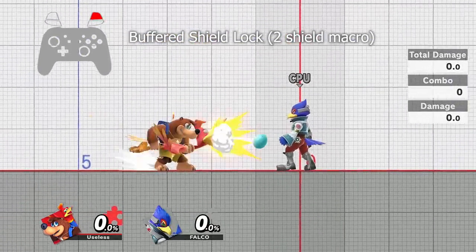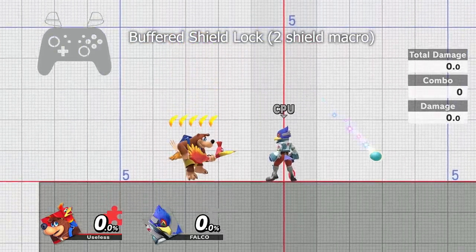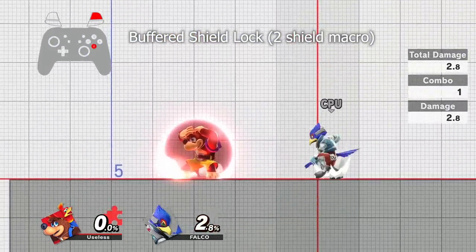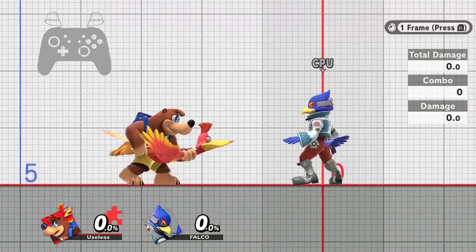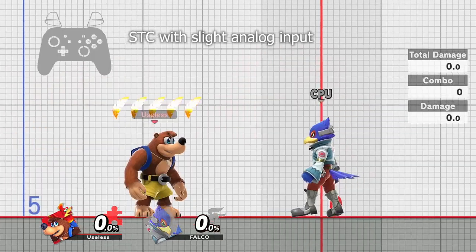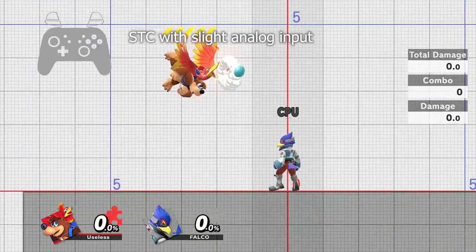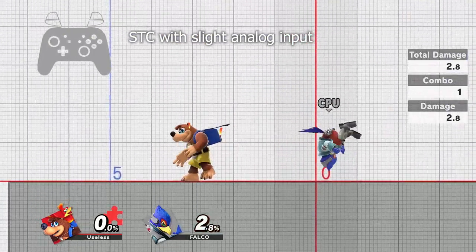To prevent rolling you have 2 options. Holding 2 shield buttons until the first frame shield is out will prevent the roll, but you're forced to go into shield and have to jump out. Unlike Landing Turnaround Cancels, as long as the stick is outside of the dead zone it will turn around. Because of this, you can barely nudge the stick to input the turnaround, and if done properly it will not buffer a roll.